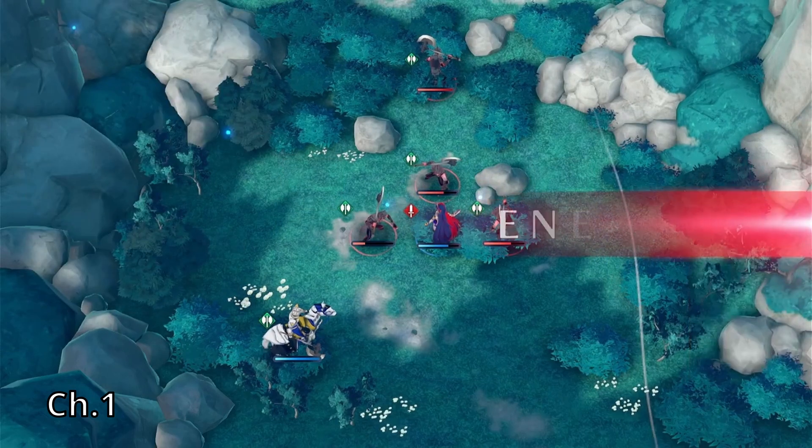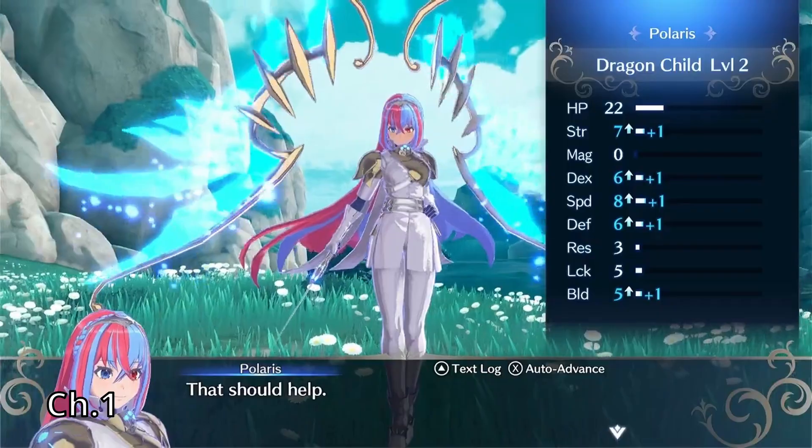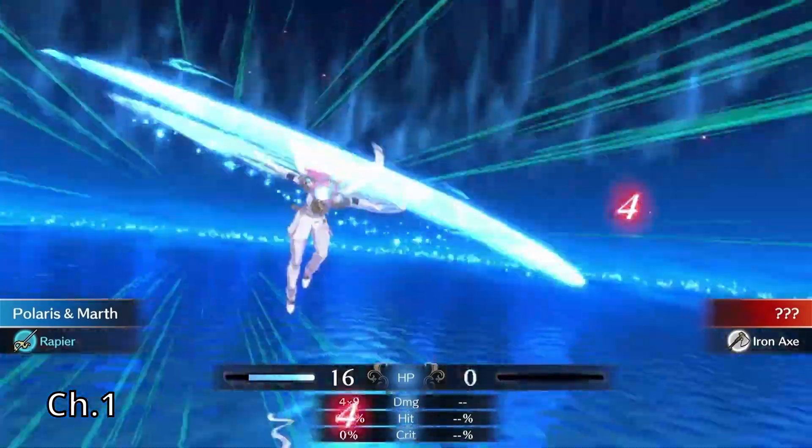I sent Vander down to the bottom left and had Alear take them on by herself to try to get as much experience as possible. Alear got a really good level, and she finished the map off with Lodestar Rush.